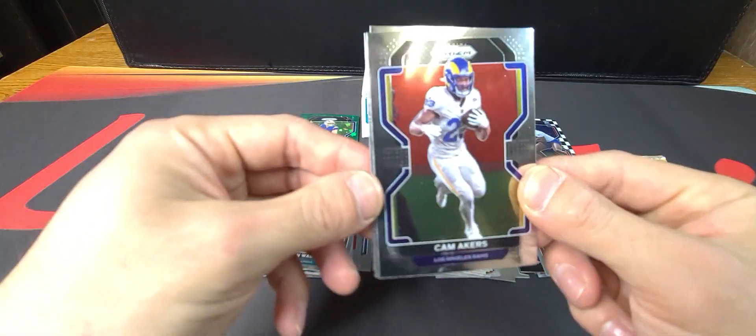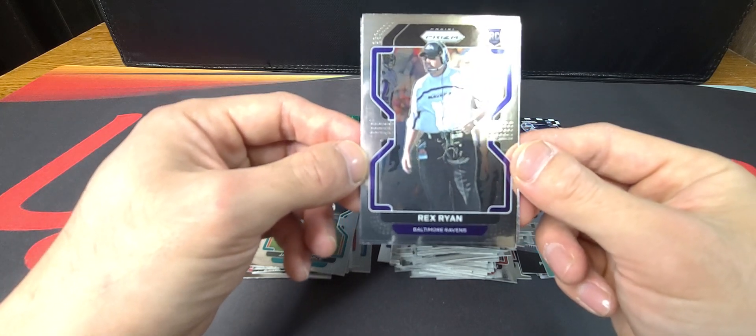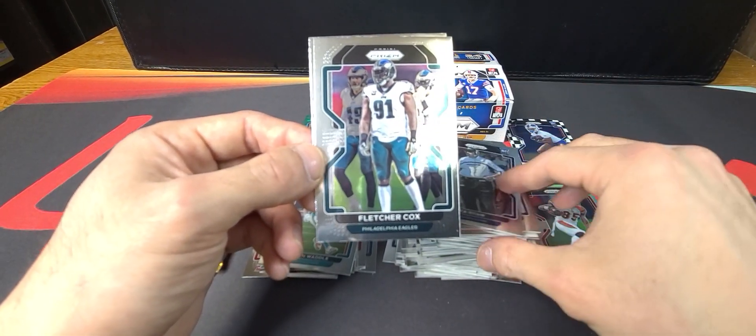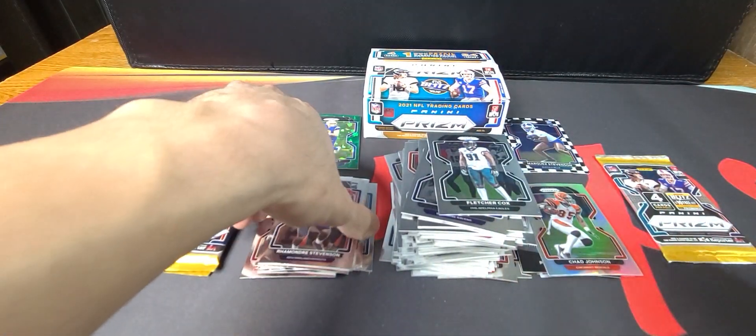We got Cam Acres, Rex Ryan, a rookie card — Fletcher Cox, and Rhamondre Stevenson. Another one I seem to find everywhere too.